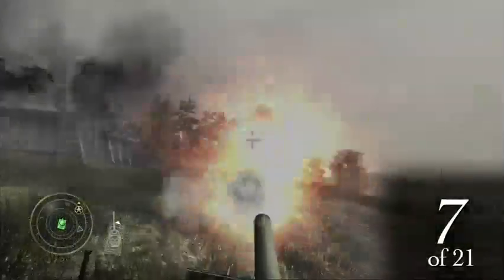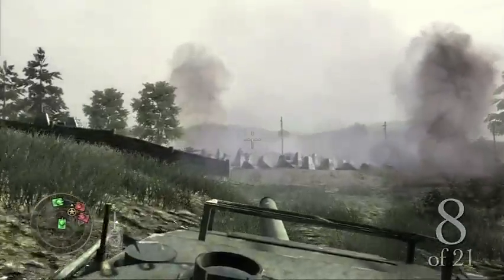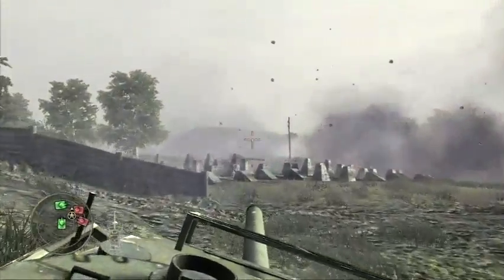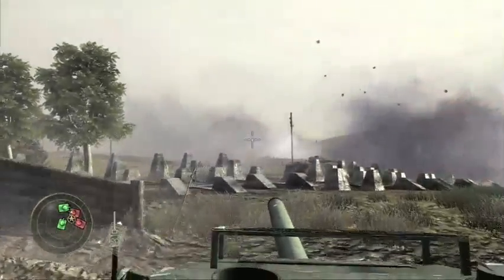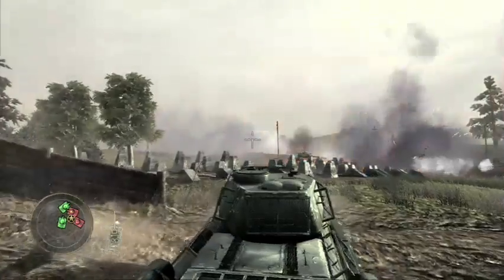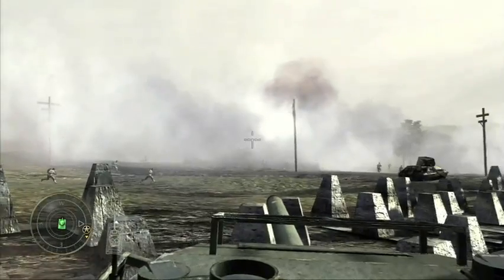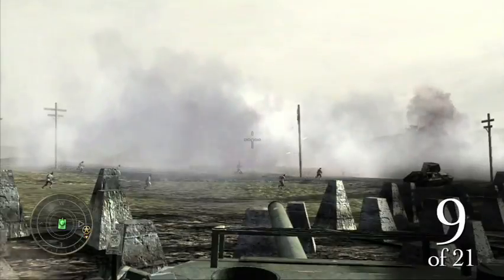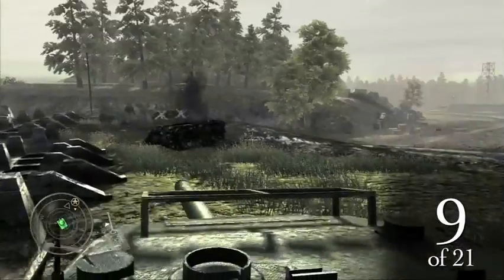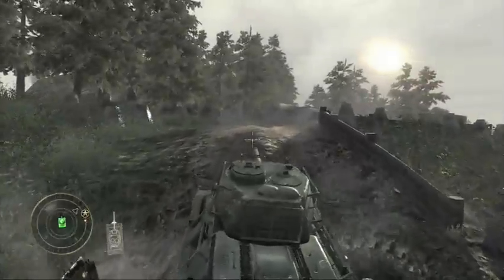Right after we blew up that second bunker, you can see just ahead past that little rock — there's a water tower back there. That's the one that everyone misses when you're trying to get this achievement. It gets real foggy because of all the smoke, and you just have to sit there. You'll see a fire and then you can kind of see water landing. I hit it — that's the third water tower. A lot of people miss that one.